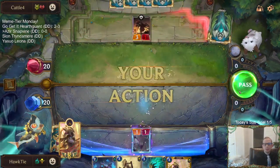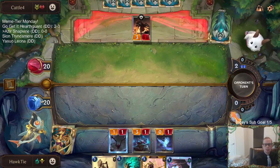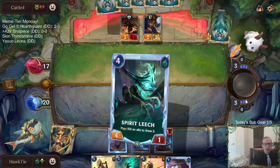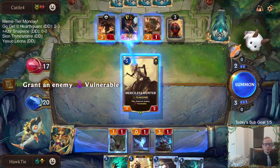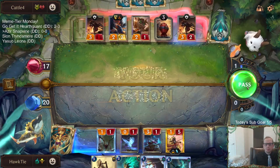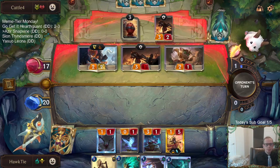Good — one, two, three. My plan is to probably play Merciless Hunter next round, then Caretaker the round after. Actually, let's just play Azir — we don't really have anything great to give the vulnerable to. It's a good spot for Azir as well.